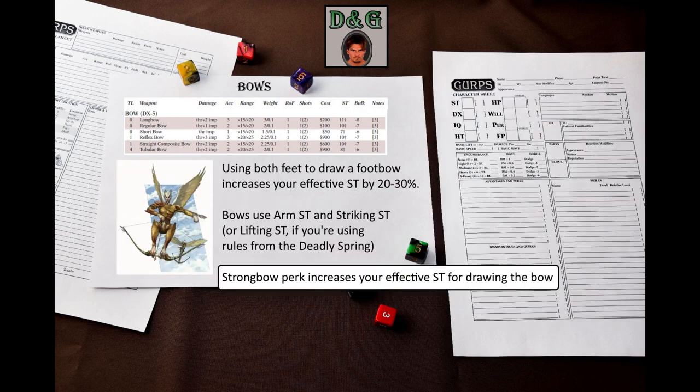GURPS Low-Tech says on page 74 that if you are using a footbow — a bow built to be braced with both feet — your effective strength is 20 to 30% higher. Also, bows use arm strength and striking strength for the purpose of being drawn, not lifting strength. If you are using the Deadly Spring article, then it is replaced by lifting strength. I should also mention the Strong Bow perk: it lets you increase your effective strength for drawing the bow if your bow skill is high enough. If you're playing an archer, you really should take it — it's very good.